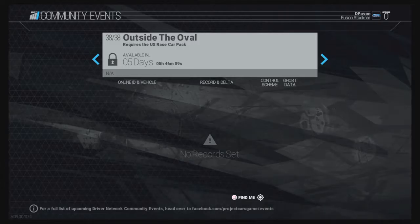So it says it will be available in 5 days and it requires the US Race Car Pack. And 10 minutes ago I didn't see anything. So I said okay, maybe if I buy the US Race Car Pack, I will see this event unlocked to me so I will be able to race.